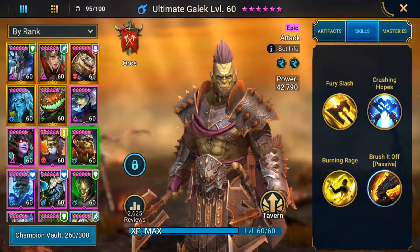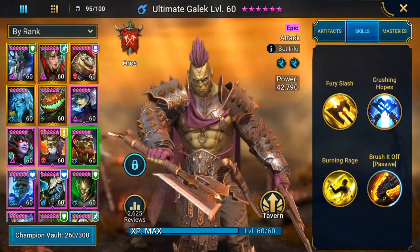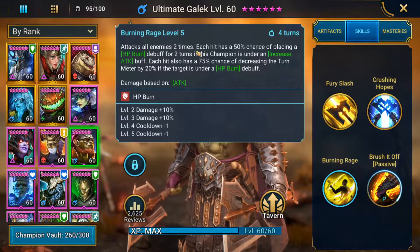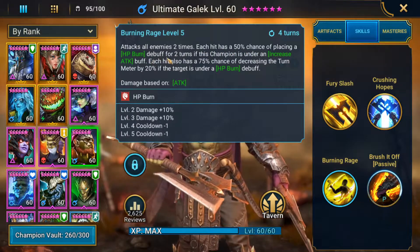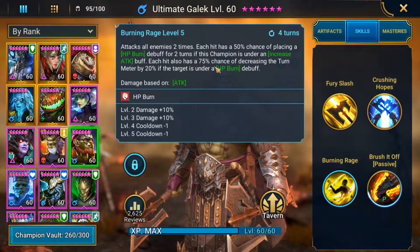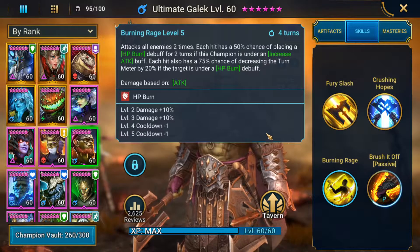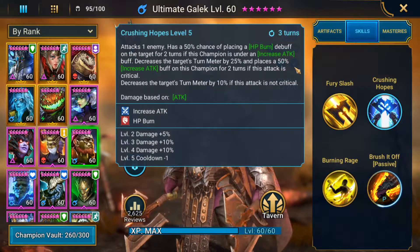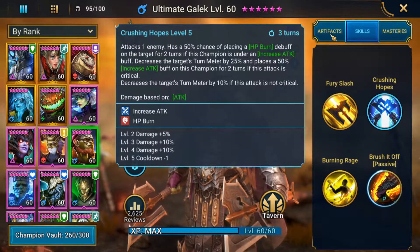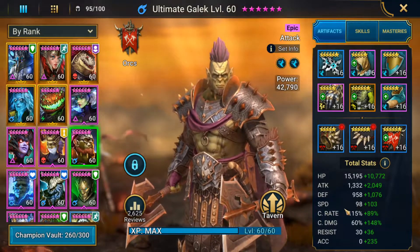Next we'll be coming down to Ultimate Galak. He's one of the few champs in the game that provides an AoE HP burn and he is amazing at higher level spider teams. On his A3 he attacks all enemies two times. Each hit has a 50% chance of placing an HP burn debuff for two turns if this champion is under an increased attack buff. Each hit also has a 75% chance of decreasing the turn meter by 20% if the target is already under an HP burn debuff, so he can control a little bit of turn meter as well — and he has that on his A2 too.